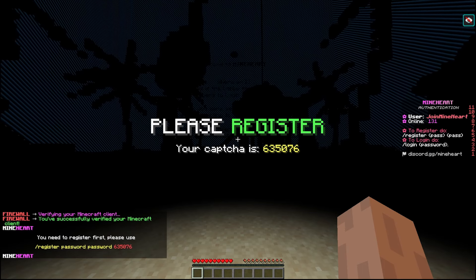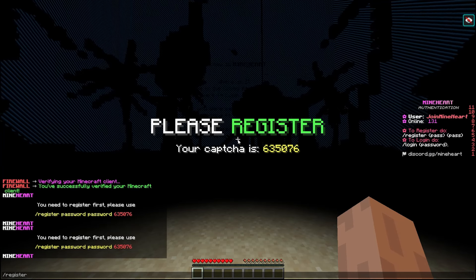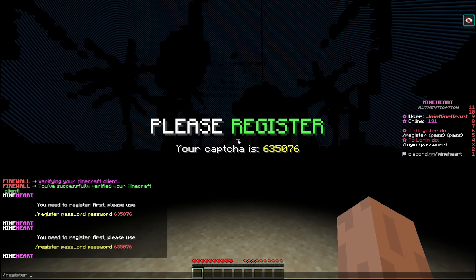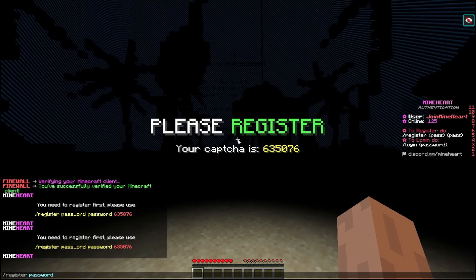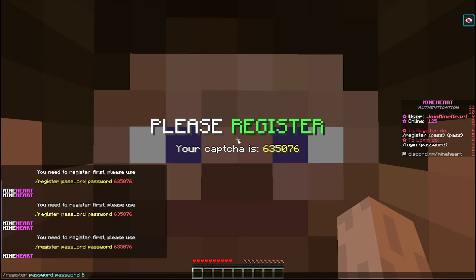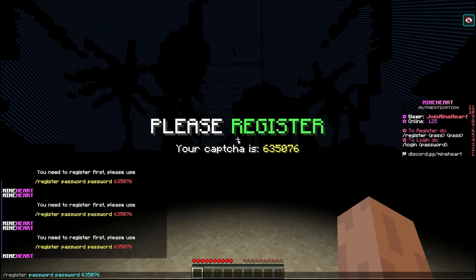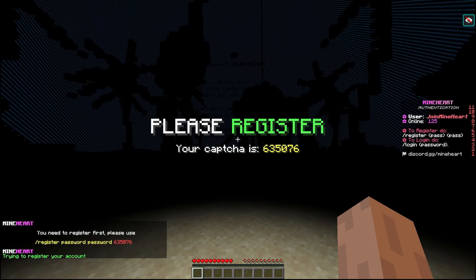As you can see here it says 'please register,' so you want to do /register, then whatever password you want — let's just do 'password' — then you repeat it, and then you write the little code that it says there. We got six three five zero seven six. After you're done with that you press enter, and basically after that you're registered and you can play on the server.